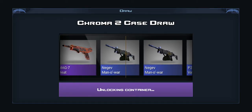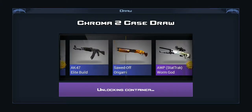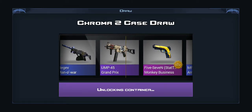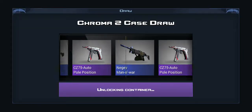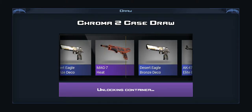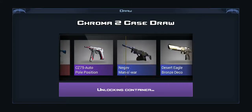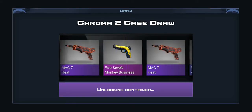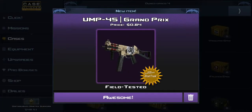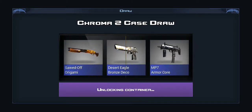Negev Manowar. Oh my god, so unlucky here. UMP Grand Prix, next to the Star Trek. Oh my god, are we really getting nothing? Desert Eagle Bronze — there we go. No knives, five cases left only. Star Trek UMP at least — this is 30 cents though. Why can't we just get a knife, come on.